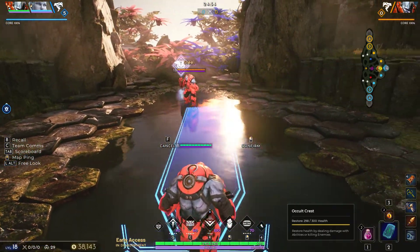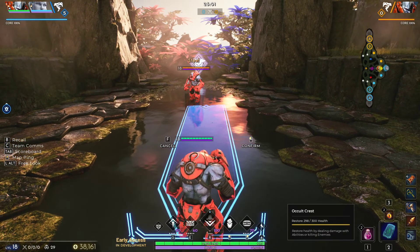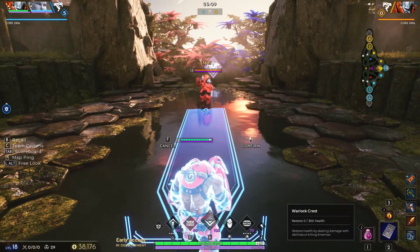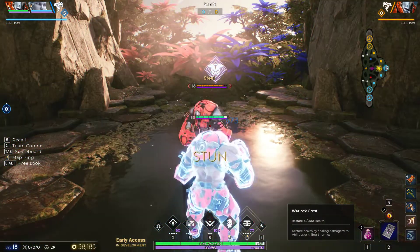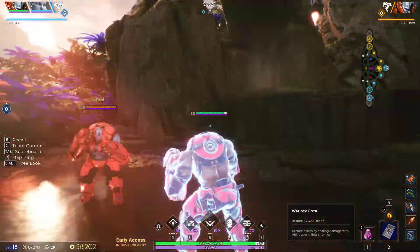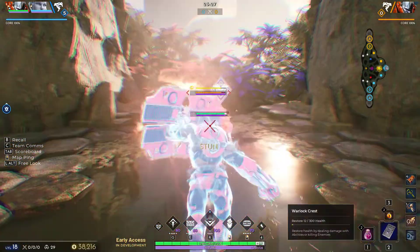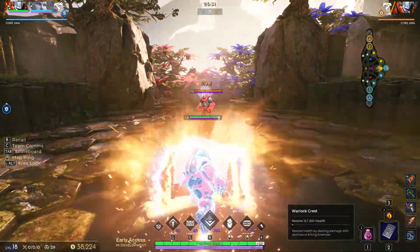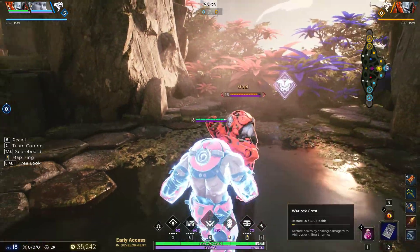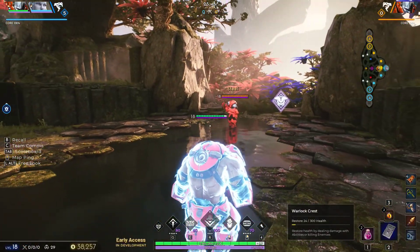Another thing to note is that this extends out a little further when it comes to buffering his shield slam, which is his right click ability. So from here I can charge, right click, and I guarantee the stun — and I can go even a bit further back and still get it. I think this is like the max range I can reliably get the stun. And if you hold W at the end of your charge, you'll see how he preserves a little bit of momentum going forward, so you can surprise someone and get further up in their face.